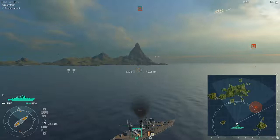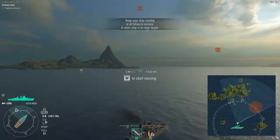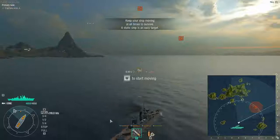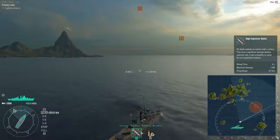Use W to start moving forward — this here is your throttle listing. Your throttle goes: stop, one quarter, one half, three quarters, full, and then full reverse. W to increase, S to decrease. Now, the tier one ships except for the Black Swan only have access to HE. The Black Swan only has access to AP, because the British Royal Navy cruiser line only has armor piercing. This here is your damage control party.